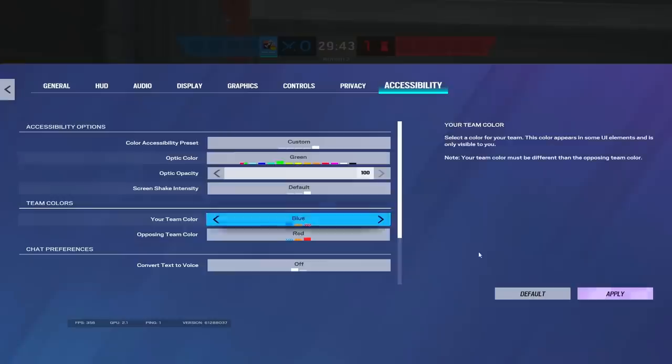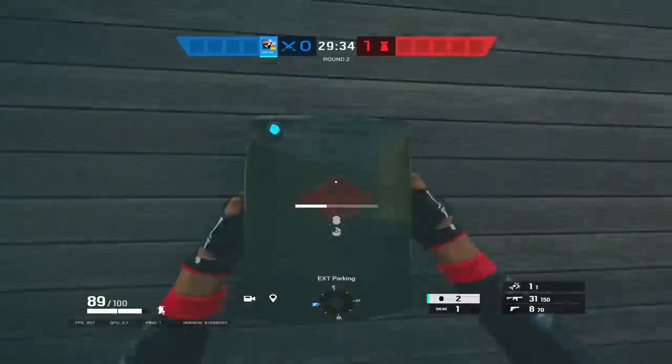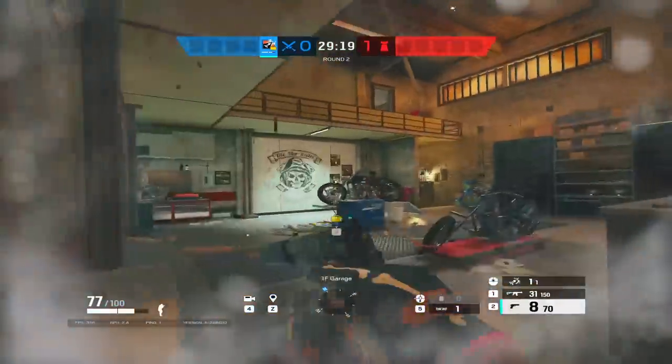Tip number six: turn off screen shake feedback. Siege is an intense game, so minimizing distractions in high pressure situations will help, especially if multiple breaches or explosions are being initiated around you.